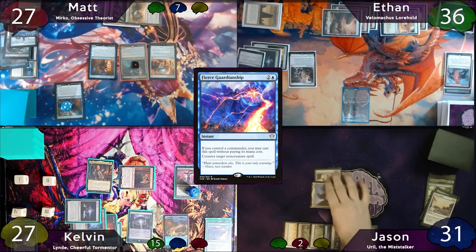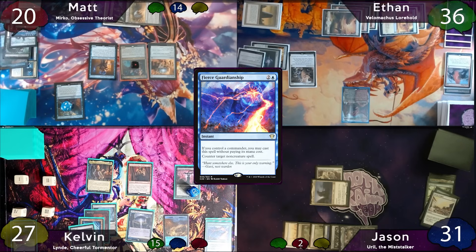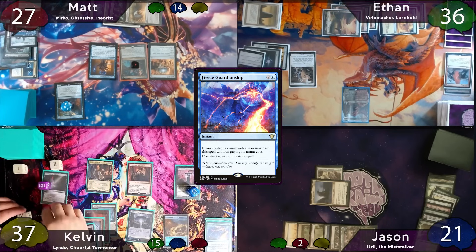Psyche! Kelvin has a Fierce Guardianship — that Winds of Wrath is countered. Jason then moves to combat and hits Matt for another 7 commander damage, then passes and goes to cleanup, discarding Temple Garden, Commercial District, Arcane Signet, Messenger Speed, and Flicker Form — 5 cards discarded. Jason loses a total of 10 and Kelvin gains 10 from Blood Chief's Ascension.